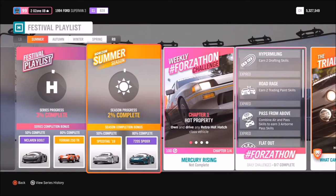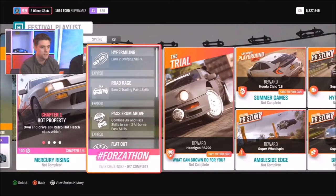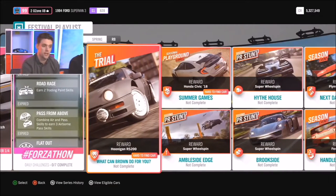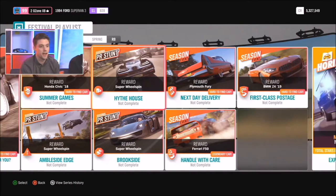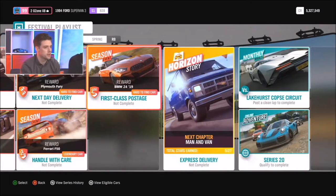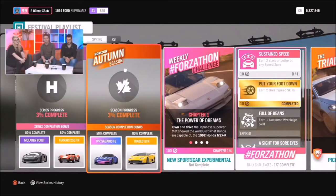But that's not that interesting because what people want to hear about is the new one here. 50% in summer gets you the brand new car to the game: the McLaren Speedtail — I'm sure chat's already going wild for that. We'll take a closer look at that later. 80% gets you another McLaren, the 720S Spider. There's also another chance for the Hoonigan RS 200, the 2018 Honda Civic.